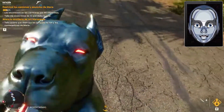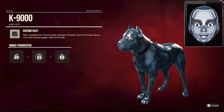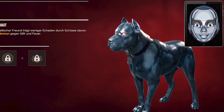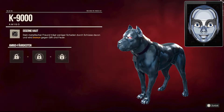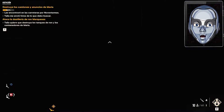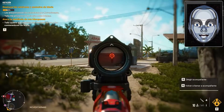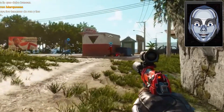K9000 is one of the coolest looking amigos in Far Cry 6. K9000 is a dog that is made out of metal, which gives him resistance to bullet damage and immunity to fire damage and poison damage. K9000's abilities are all based on disarming enemies and their tech like alarms and tripwires. This comes in handy when you want to get into locations undetected or avoid enemies from having a backup.